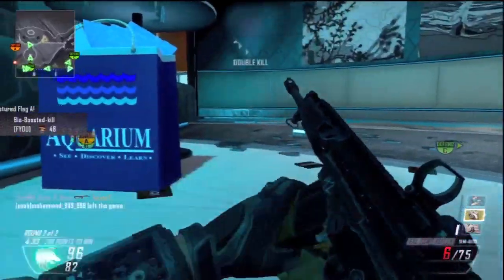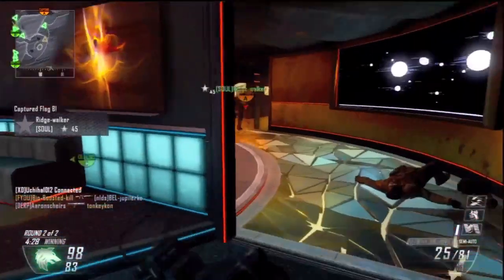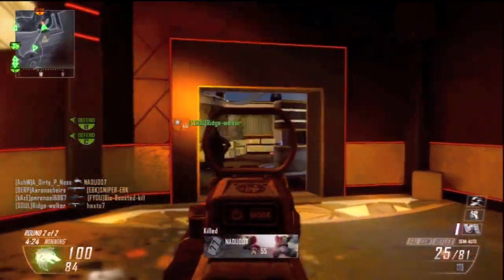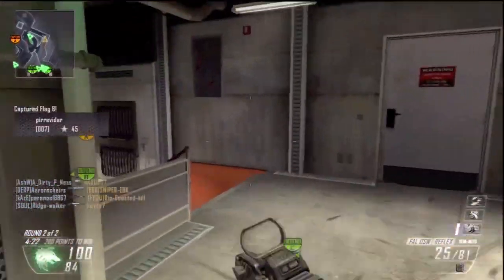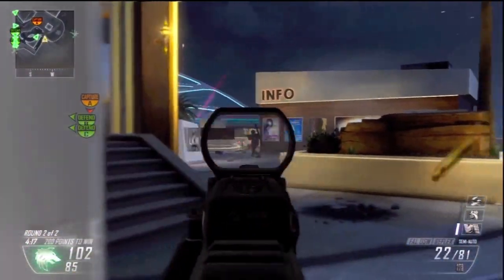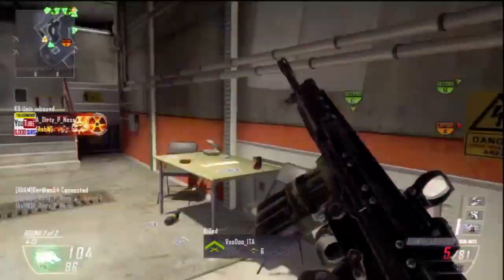I've got hardline, ghost, scavenger — I think I've got dexterity and extreme conditioning. I'm not entirely sure, I might just have one, but I think I've got extreme conditioning as well because it's an assault rifle and you guys know I don't really like using assault rifles or anything apart from submachine guns because he runs too slow with them.